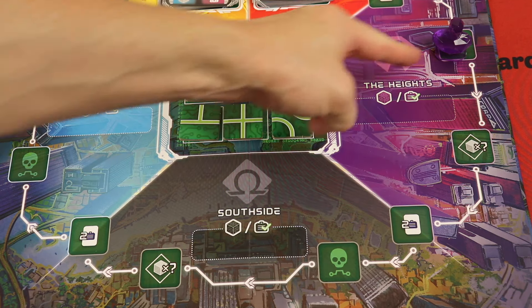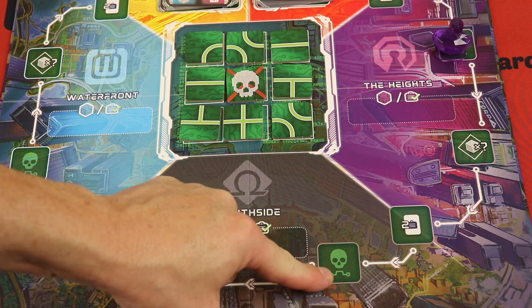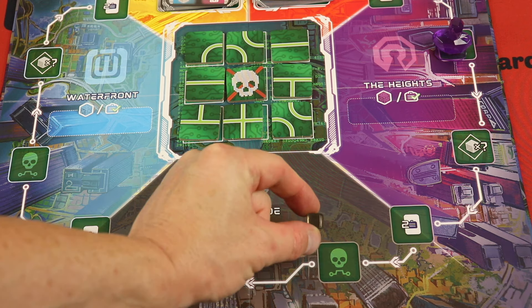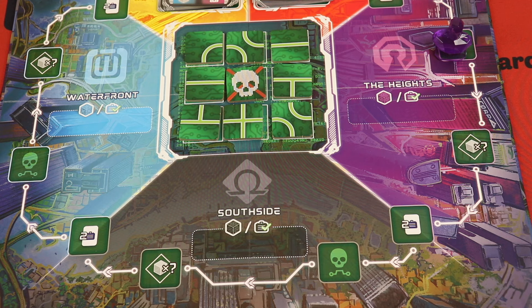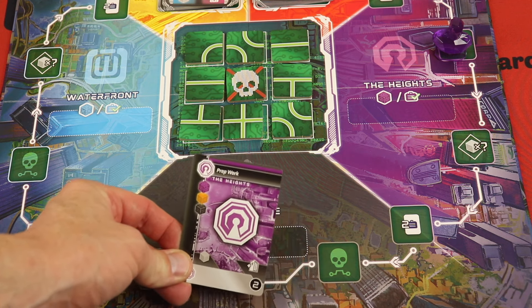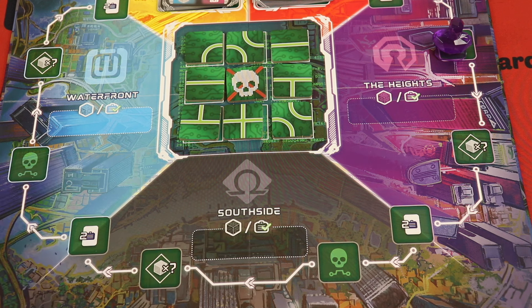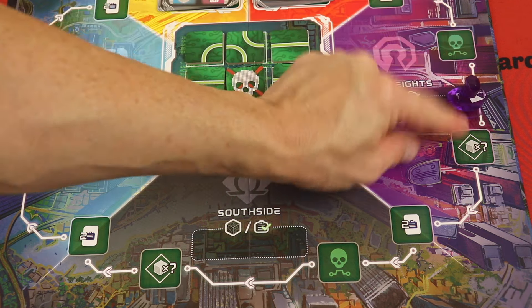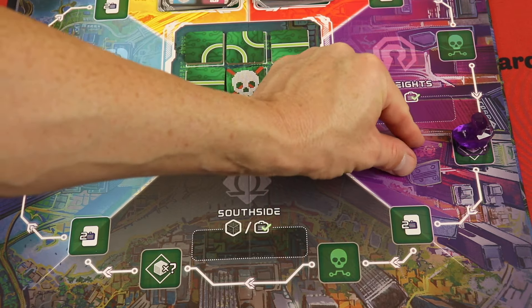On your turn, you're simply going to be moving around this rondelle. By default, you can move one or two spaces for free and then take the action that's there. There are only a few different actions on this side of the board. You can move further — you spend a cube for any one after that. You can always discard a single job card you have not completed to act as a cube. So essentially you could go two and then spend a card and move another one, or go two and spend a bunch of cubes and move further. When you move, you can take an action — like this one is getting any colored cube. You just take that, with a max of ten.